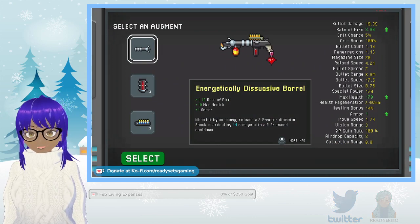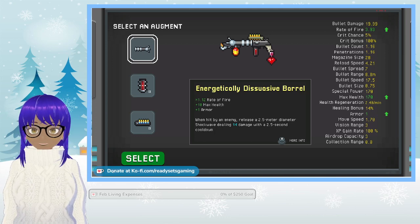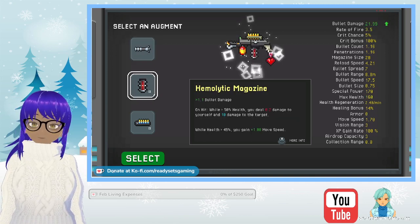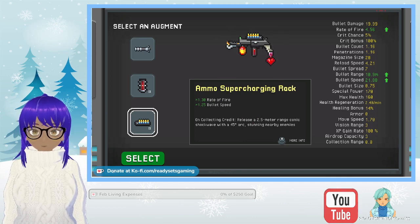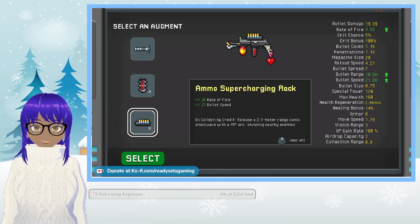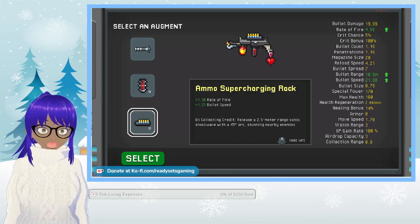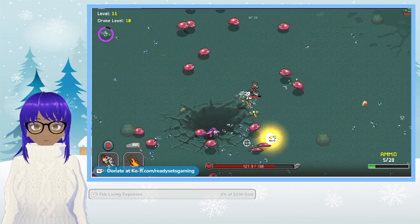We probably also need to start taking our fire rate up. Rate of fire, max health, and armor — when hit by an enemy, releasing on hit while less than 50%. On collecting credit, releases a 2.5 meteor range. This also takes up the rate of fire and it's faster, and our bullet speed is faster — so let's do this one. Yeah, there we go.